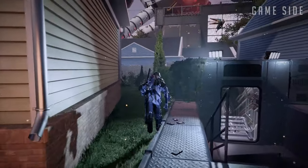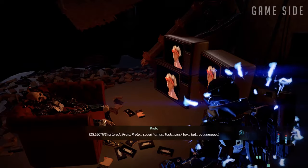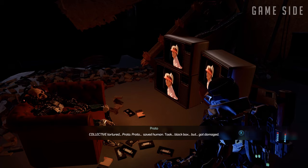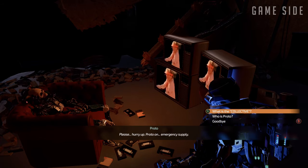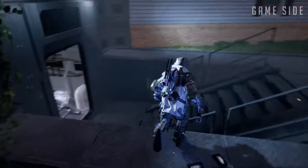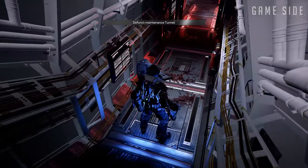Go into the house to the left of the stairs here to find Proto. He's a robot that broke his neural link with the Collective — the robot pirates — and tried to help a human. He got damaged in the process and needs you to fix his power core. Go down those stairs and Kane will make an earnest attempt to trap you and jam your communications with Sydney.